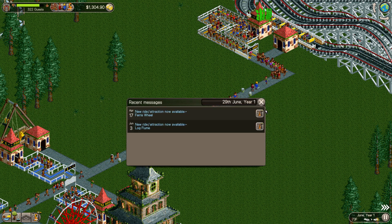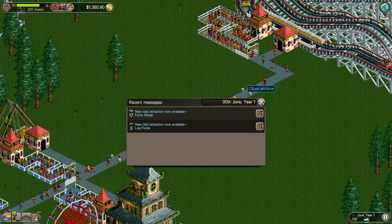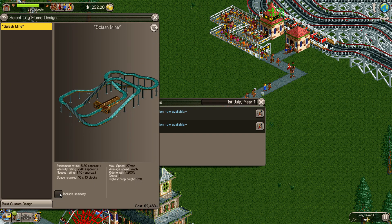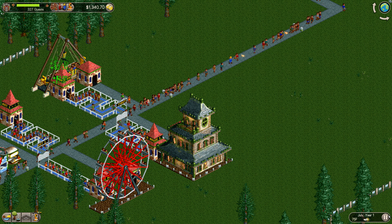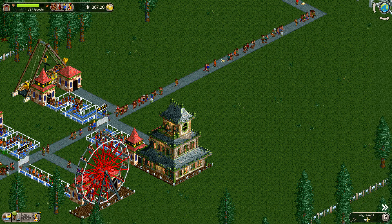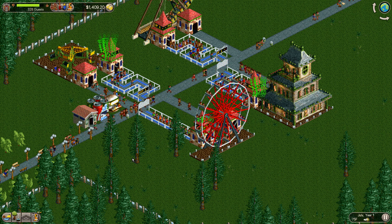I actually got the log flume ride. Let's see — Splash Mine is $5,600, but without the scenery it's $2,400. So we might go for Splash Mine before it's all over. Let me bump that back up to two speed. The grass is getting a little bit long out here.